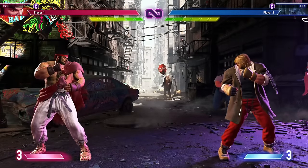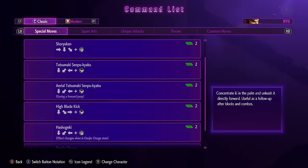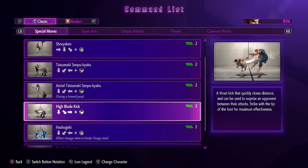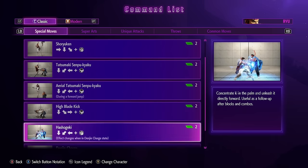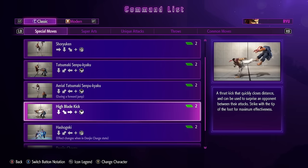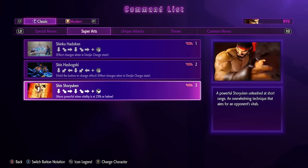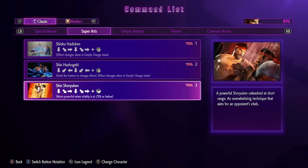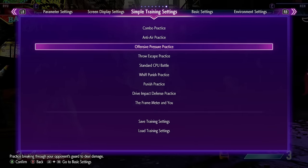Now to do this is actually much, much easier than you think. So if we go into the command list, you will see high blade kick. That's the move we are going to be doing — high blade kick, AKA donkey kick, into the level three super, the Shinshoryuken. If you look at this, you see a quarter circle forward kick, and then over here you see a double quarter circle forward kick. So that is three quarter circle forwards — but you do not have to do all of that nonsense.